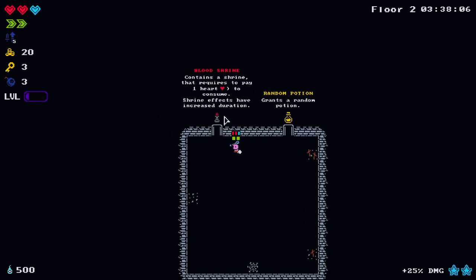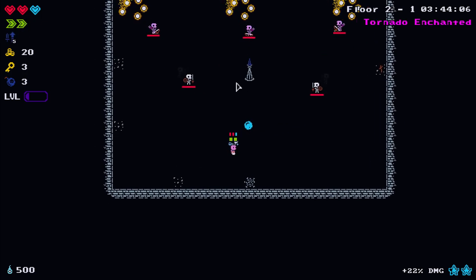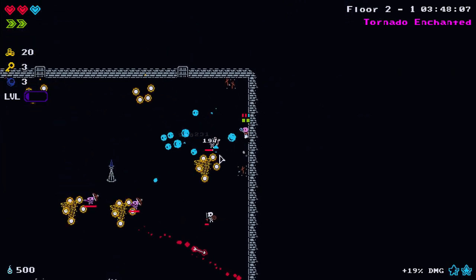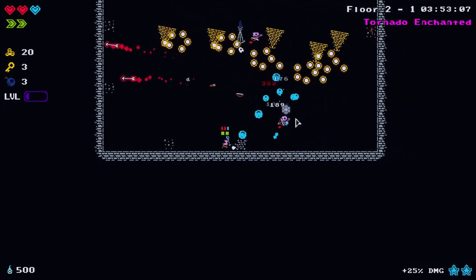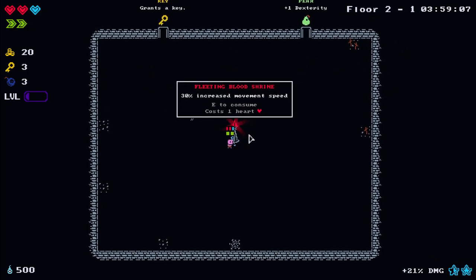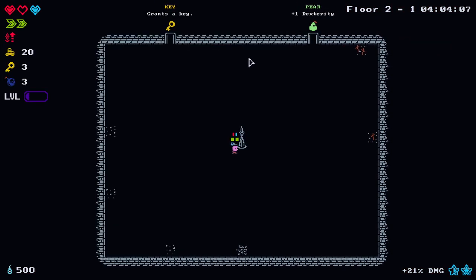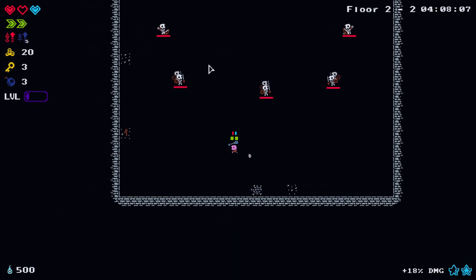Into the boneyard - we can sacrifice a heart here to get a longer duration on this shrine, and it's usually worth it. We go down to one red heart container and one blue. The blue heart container is temporary - once you lose it, it's gone, whereas you can heal red heart containers. 30% movement speed for pressing C - that'll last for 20 rooms, a really long time.